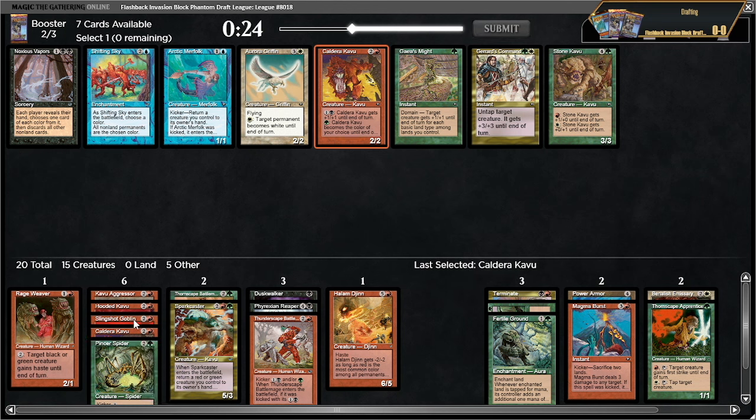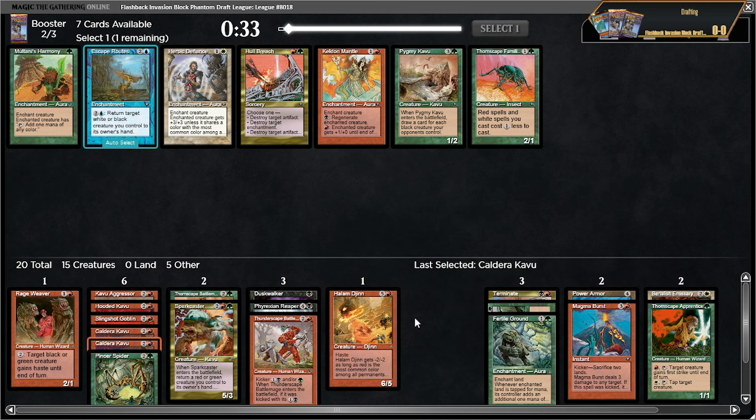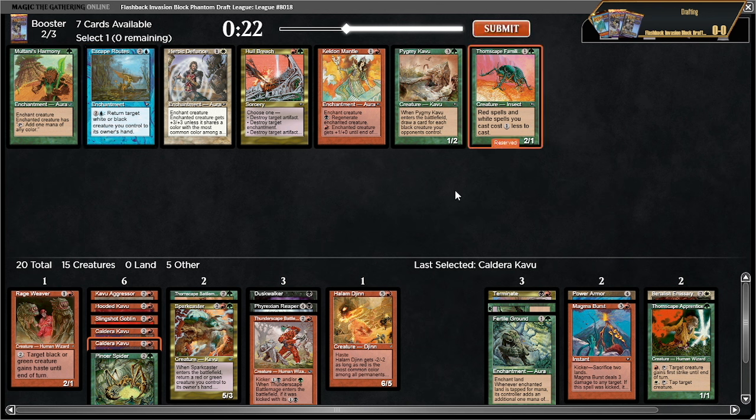Gaea's might and stone kavu both reasonable as well. I think we're looking at being able to cut kavu aggressor. We're sort of on splash green for fixing, which is not ideal. The Halam Djinn is looking pretty bad. Thornscape familiar — maybe I could take a hull breach, but there should be other hull breaches. I think it's okay to take this one. I could also take Keldon mantle — that card is very annoying to play against — but I'll take this when I have spark caster.